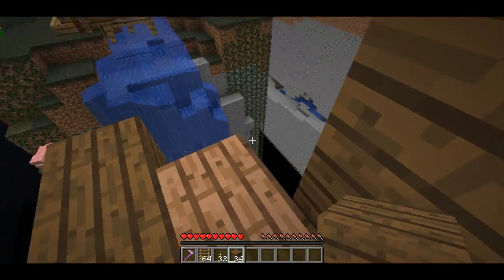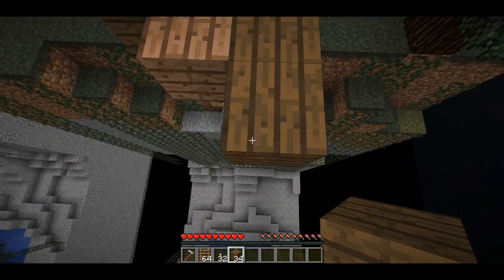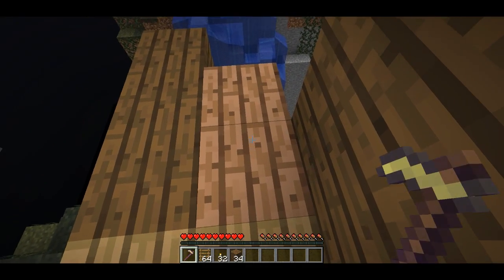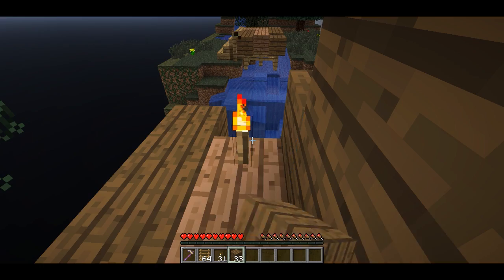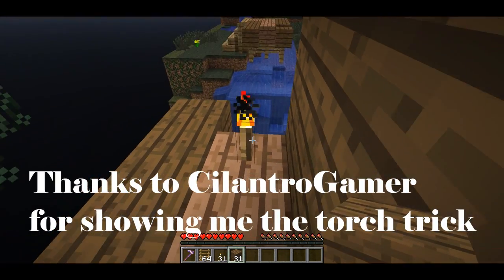If I just come out here and try to build it by shift crouching and moving along, it's not going to work very well. The idea is that you want to do it from behind a safe wall, and that's what I've got going on here. I can place a torch and if I aim at the side of the torch,